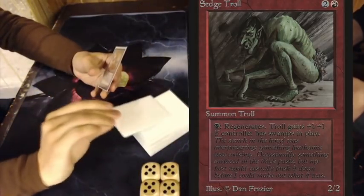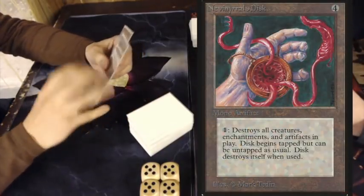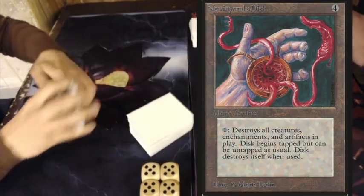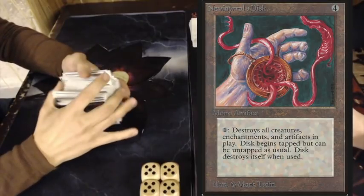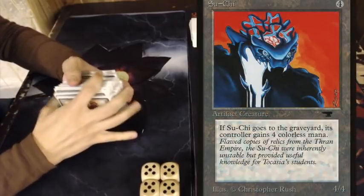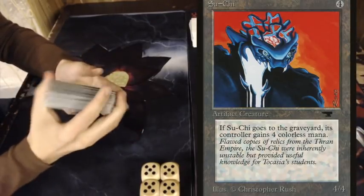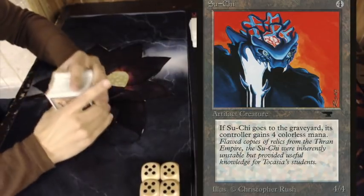The Disk also works very well with Triskelions. In an ideal situation with two Triskelions, you first attack for eight damage, then remove the counters for another six damage — 14 total — then blow up the Disk, losing all creatures but regenerating your Sedge Trolls. Sedge Troll costs 3 mana for a 2-2 that gets +1/+1 if you have a Swamp and can regenerate for one black — very strong. Regarding Suichi: when Suichi dies you get four generic mana, so you can activate the Disk in a main phase and use that mana at sorcery speed. No mana burn in Swedish rules.